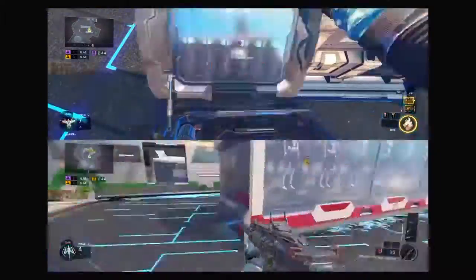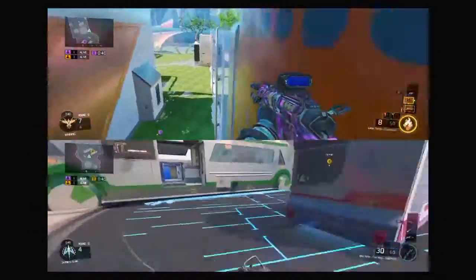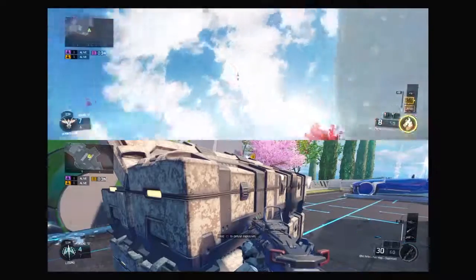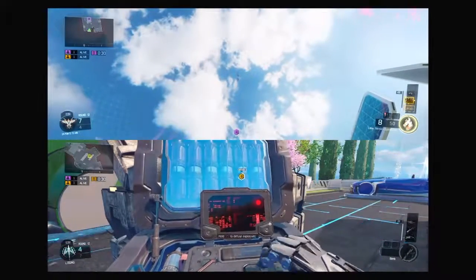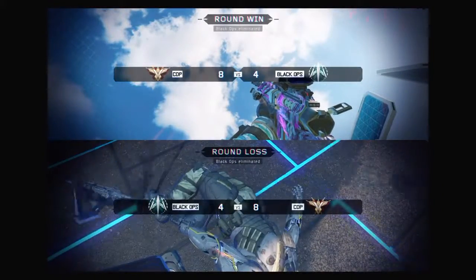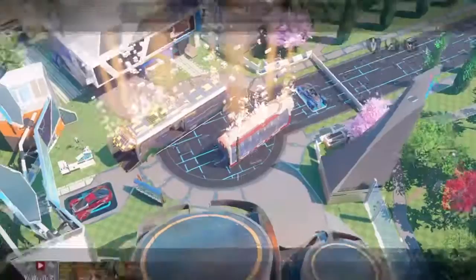All you have to do is plant the bomb where I plant it, then go in the back of the orange or yellow house and go in this exact same spot that I do. Look straight up, make sure the reticle is pointing straight down, and you have to throw the tomahawk before he actually picks it up and starts diffusing, because it takes a few seconds to get there.